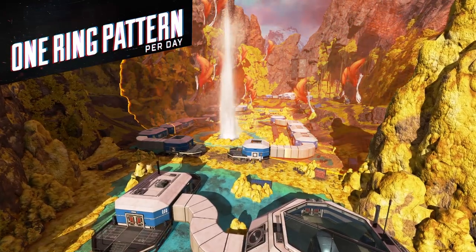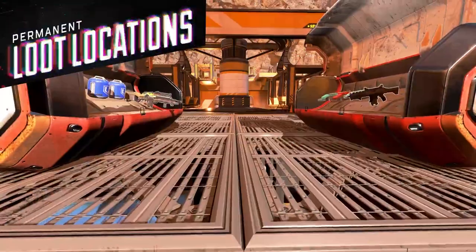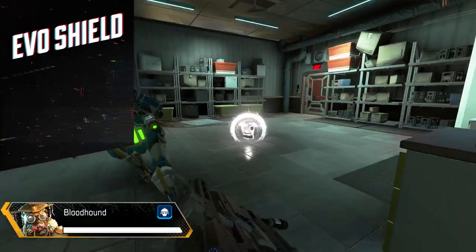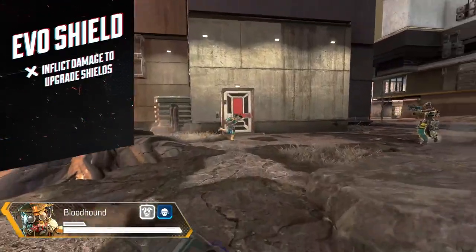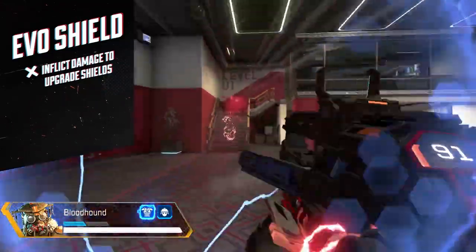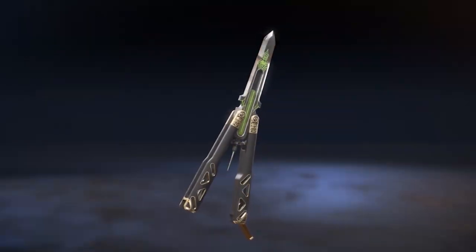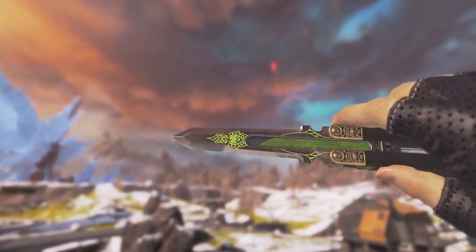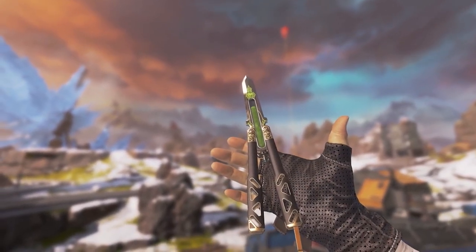There are also a lot of meta changes regarding legends and weaponry. The important thing to know is that this mode features a new equipment called Evo Shields, which basically means the shield evolves as you do more damage. Although the Evo Shield is only meant to be in the LTM, there have been reports that it has appeared in the normal and ranked game modes.